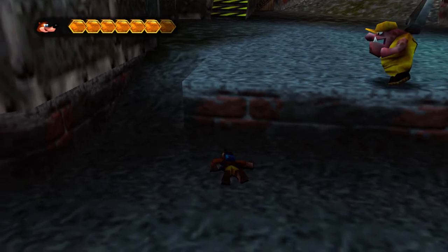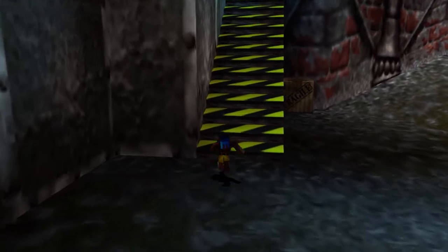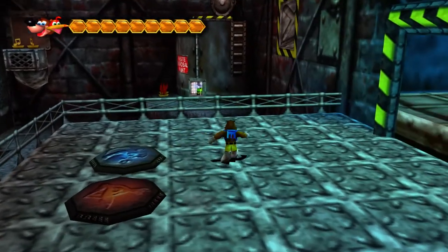So we're doing pretty good here so far. We already got ourselves two Jiggies — one with Kazooie by herself and one with Banjo by himself, so they both did something pretty good. With that said, let's put the two back together because now we're done with having these two separated.